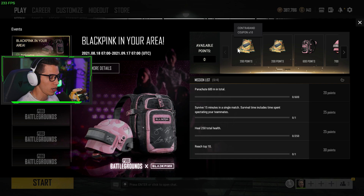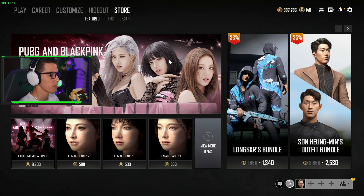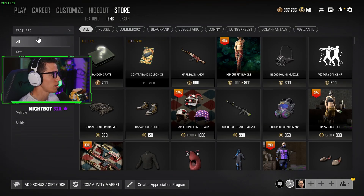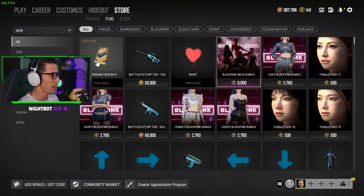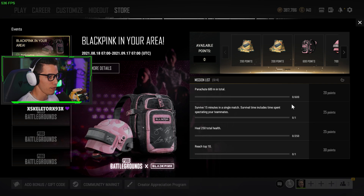I'm personally going to get the coupons for sure — that's one contraband crate, two contraband crates. Don't forget: go to your store, go to 'View Items', sort by 'New', and make sure you are buying these contraband coupons. You can buy 10 of them per week with your battle points, so go do that.